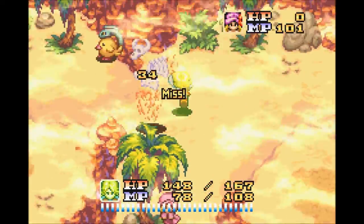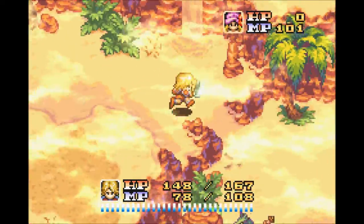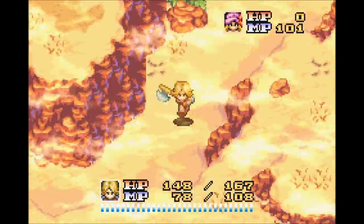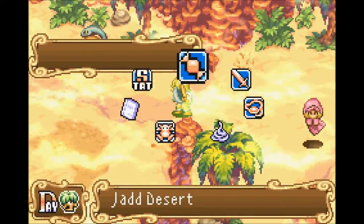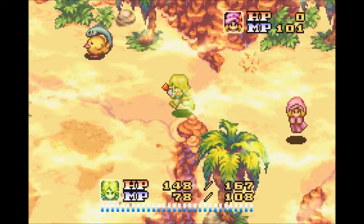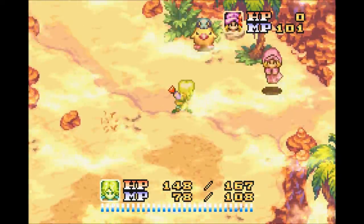Axe up. Three hits on this guy — oh no, he is not weak to axe. This place is huge. Damn this maze. We need to take on this cockatrice. In order to do that, we need to bust out the flail, since cockatrices are weak to flail and to jab.